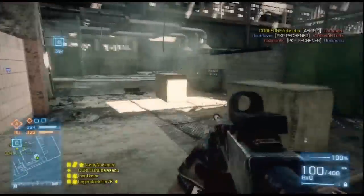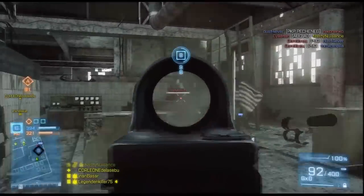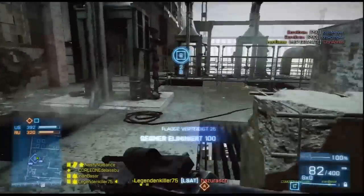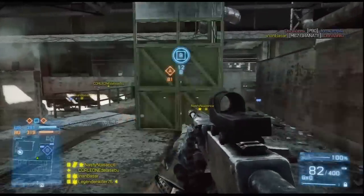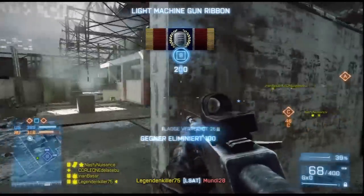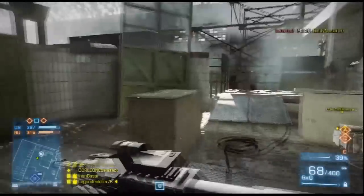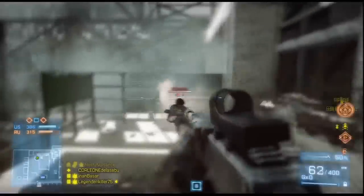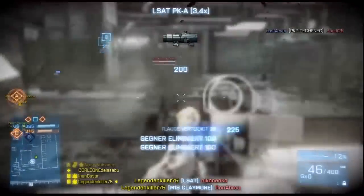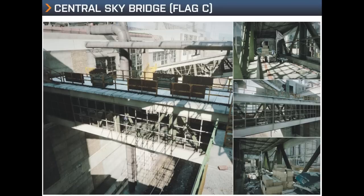C4 ist ja doch auf den meisten Servern verboten – man wird ständig gekickt. Aber man muss auch aufpassen: der ist zwar durch die Claymore gelaufen, aber die ist nicht explodiert – oder hat ihm keinen Schaden zugefügt, sagen wir mal so. Der ist trotzdem draufgegangen. Oh, den auch noch gekillt. Ich hab jetzt 39%. Der kommt von der Seite und hat mich nicht einmal getroffen. Und wieder ein Claymore-Kill. Den hab ich auch noch miterwischt – trotz Schrotflinte. Jetzt kann man seine K/D gut aufbessern.